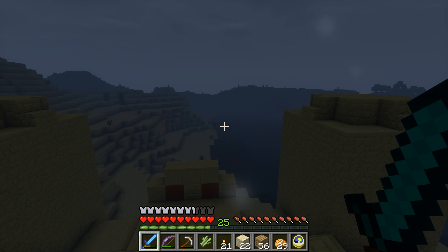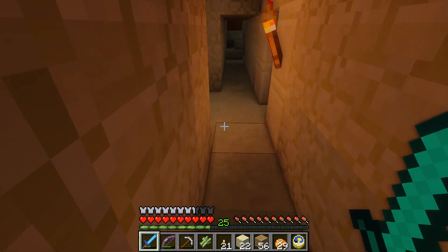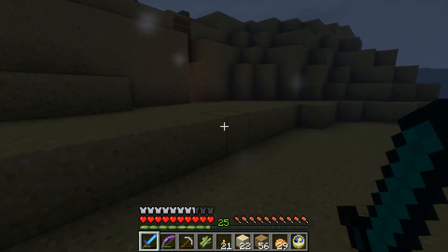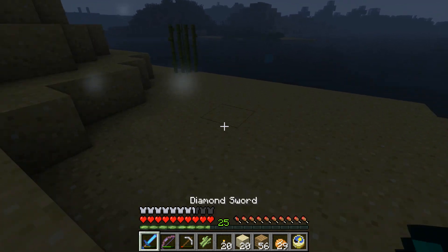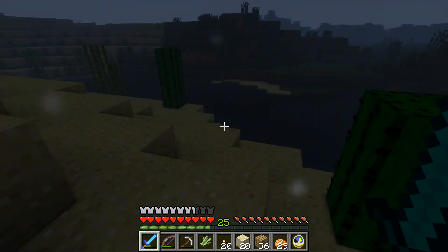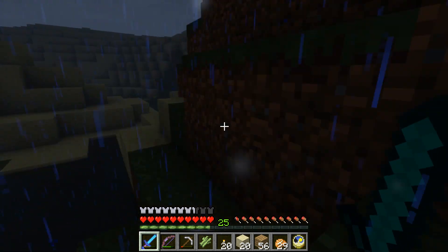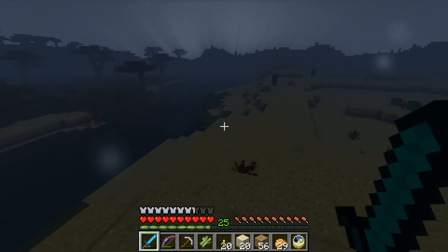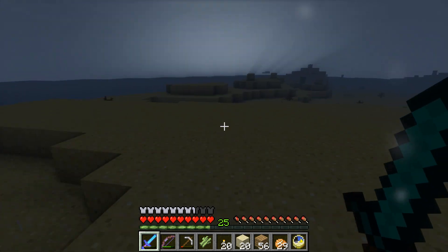We're going to end this episode here, head back home and regroup. We can walk through the rain — it's kind of atmospheric. Bye cave, you were good to us! I'll put a marker there in case we ever come back. This was definitely a more successful temple outing — we found stuff! Please let us know what you thought of this episode in the comments below. If you haven't already, please subscribe to our channel — there's plenty more Minecraft on the way. Thanks for watching!